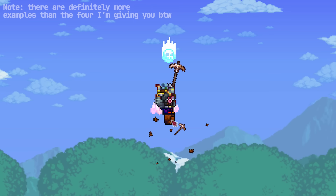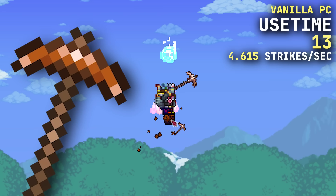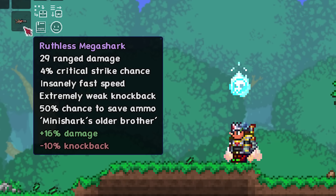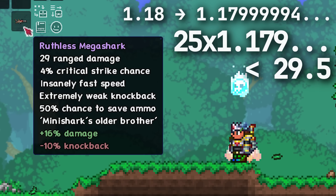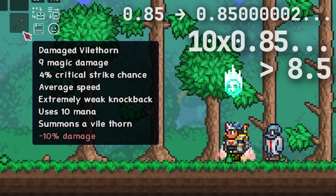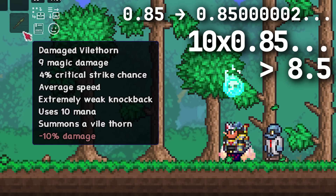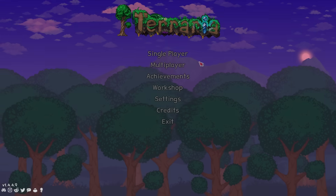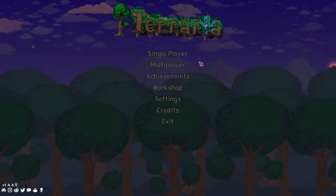This actually isn't the only example of this in Terraria. A Legendary Copper Pickaxe has a use time of 13, not 14, because 0.9 can't be represented accurately and thus rounds down. A Ruthless Megashark has a damage of 29, not 30, because 1.18 can't be represented accurately and thus rounds down. And a Demonic Vilethorn has a damage of 9, not 8, because 0.85 can't be represented accurately and thus rounds incorrectly.